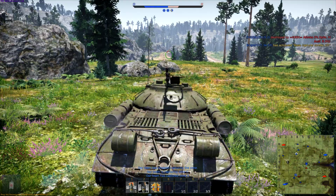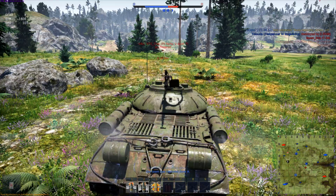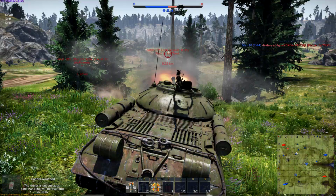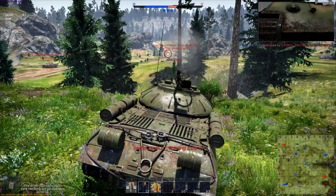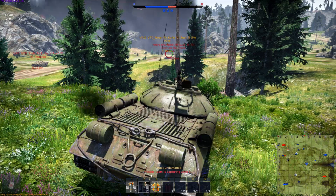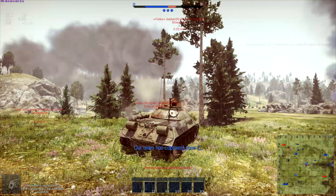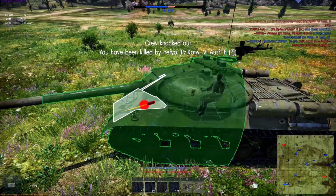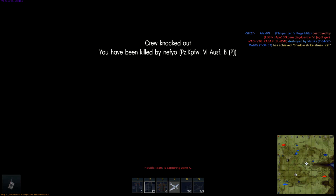A Panther — they are behind me! Gun depression is an issue. We got taken out by the Tiger 2 with the Porsche turret. The side plate, as we showed earlier, is pretty weak, and we weren't angled enough.